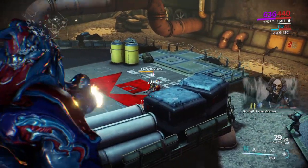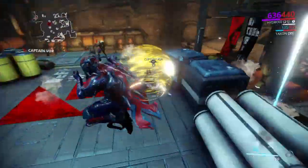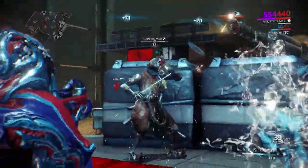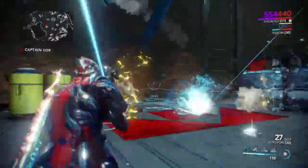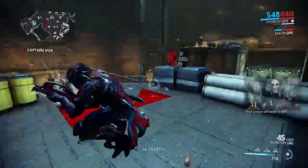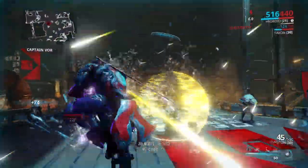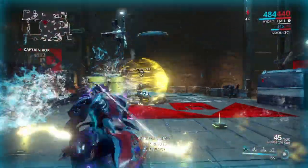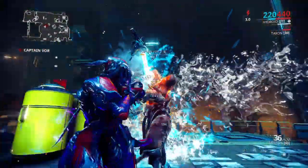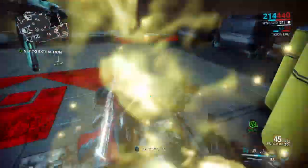And then he spawns some guys, and then after a few seconds you can shoot him again, and then you can kill him. Having a Hydroid is also useful — he's got really good crowd control abilities and damage abilities. I'm not even really losing that much health on Hydroid. And there we go — got a Morphic.